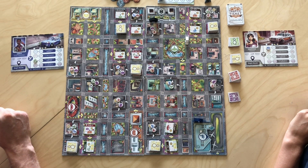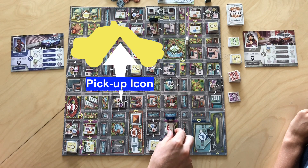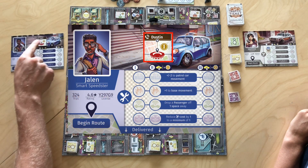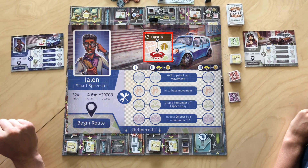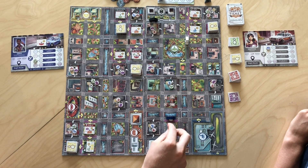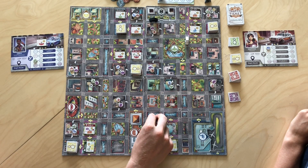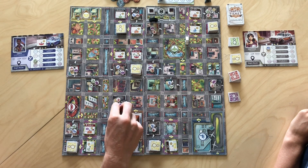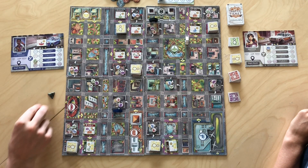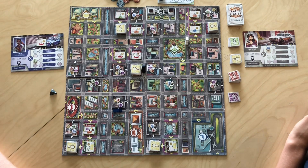For my first turn, I'll go two spaces and pick up Dustin, putting his tile onto my player mat to show he's on board. I still have movements left and I'm quite far from the cop car, so I'm going to try and speed a little toward the stadium — going up to six spaces total, speeding two. I roll the dice and get a two, so the cop comes four spaces toward me. My turn ends.